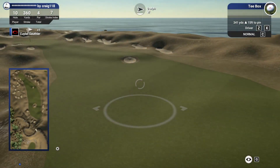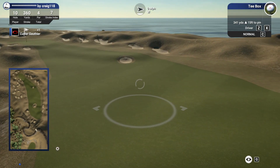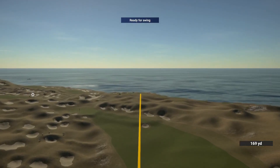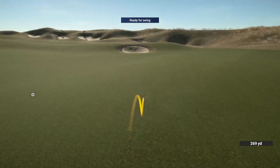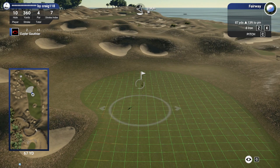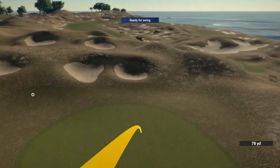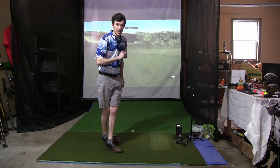360 yard par four, dogleg left up here. Pin is kind of in the middle, so being over on the right is probably best — this is actually a really good driving hole. Put some more muscle into that one, going out there pretty nice. It is uphill but we'll take that right down the pipe. 87 yards left, 13 feet uphill, playing about 90 — probably an 80 percent sand wedge. Pushed it a hair, distance control is looking pretty good though. Not terrible, we'll take a putt at birdie.